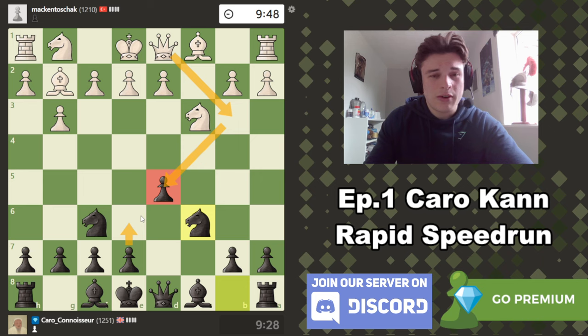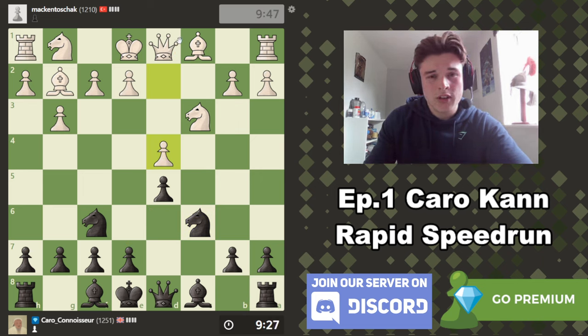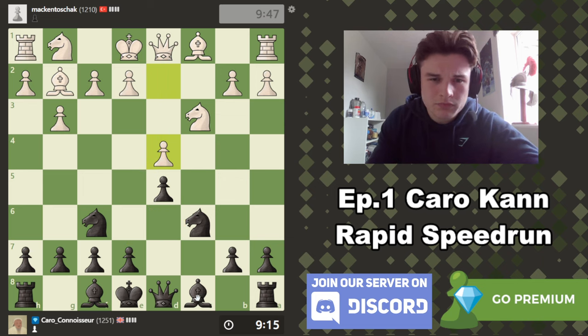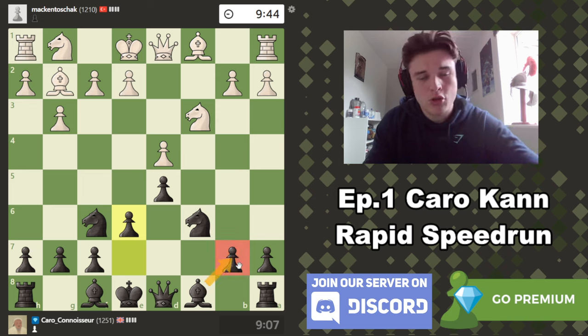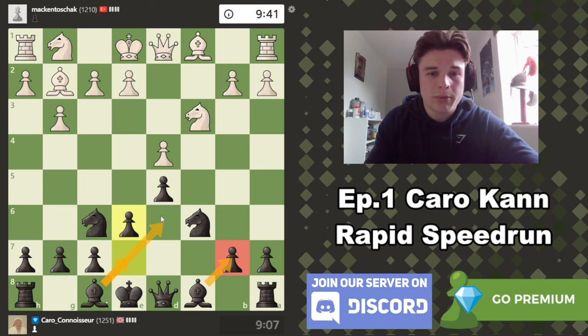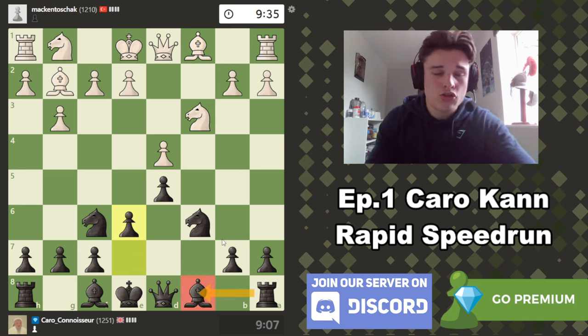Qb3 targeting d5 — I'll probably play e6 to secure the pawn. I could potentially have tried to push d4, but now e5 is off the cards because he controls that square and I do not want to lose this pawn. Bf5 is tempting but Qb3 would be very annoying, so e6 makes more sense. I'm going to lock my bishop in but my bishop maintains defence of b7. My dark-squared bishop can come to d6 or e7. Maybe go b6, Bb7 in the future, try and take over the c-file with the rook, maybe go a6, b5 to expand on the queenside. Potentially get a knight to c4, maybe push b4 to kick his knight away.